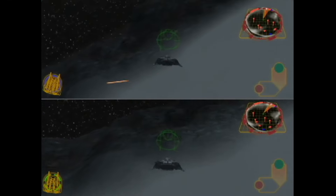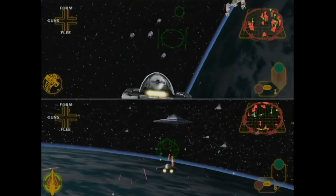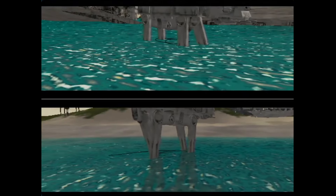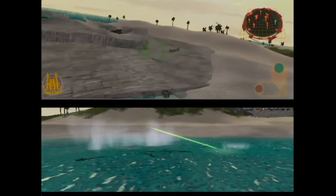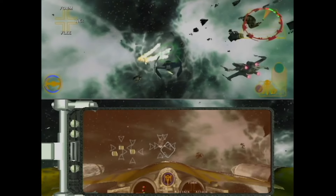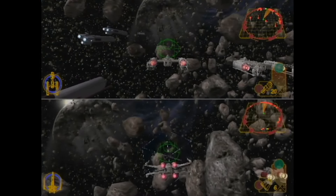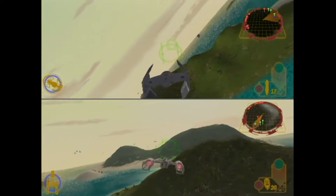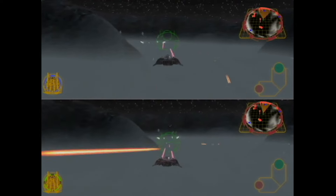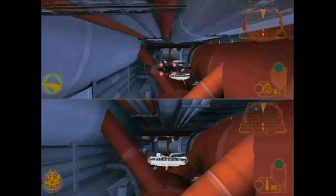Star Wars Rogue Squadron 3 Rebel Strike follows the classic trilogy storyline, allowing players to control iconic characters like Luke Skywalker and Han Solo in thrilling aerial battles, imperial walker missions, speeder bike races, and even on-foot segments. The game introduces advanced multiplayer options, and the cooperative mode is a standout feature, allowing players to enjoy the entire Rogue Leader campaign together. Rebel Strike excels in its flight missions, offering larger, more intense battles and polished controls. Visually, it impresses with detailed ship models, improved effects, and superb FMV sequences. The sound design features orchestrated music, clear voice acting, and impressive Dolby Pro Logic support. This is another solid entry in the Rogue Squadron series and one of the best co-op games on the GameCube.